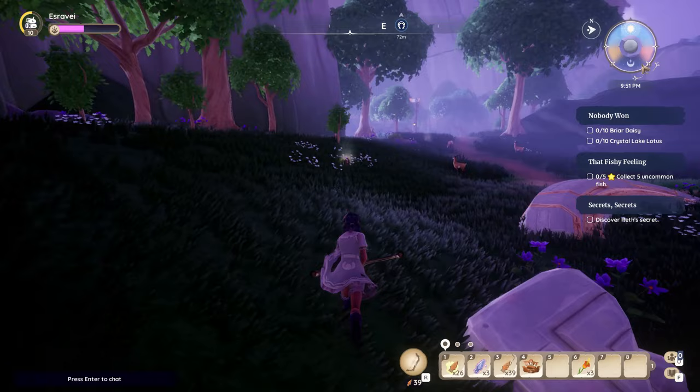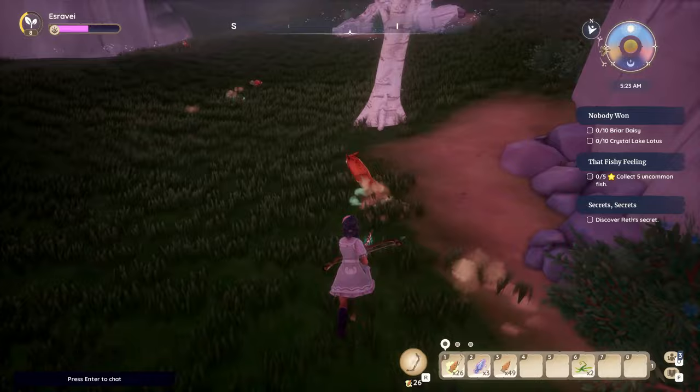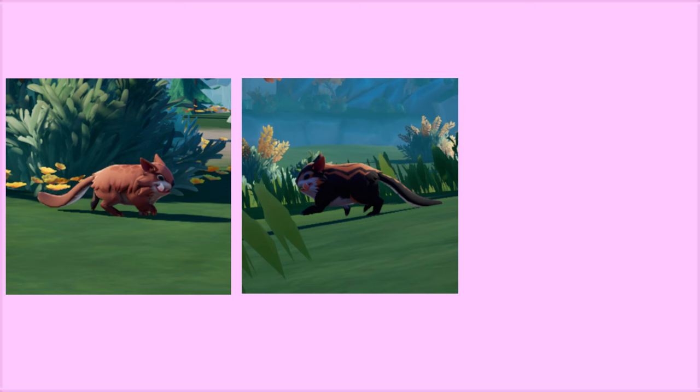There are two different types of game to hunt as of right now, with three variations of each. There are Champas, which are small furry creatures that run away when startled and burrow into the ground. The variations are the normal Champa, the striped Champa, and the azure Champa.